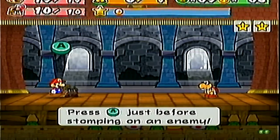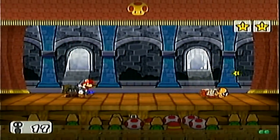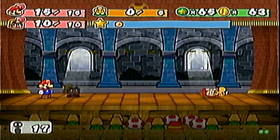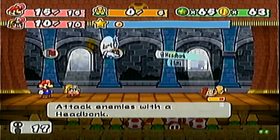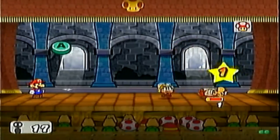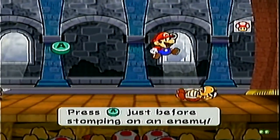I don't want to go with a hammer — I want to knock him on his back. So jump and jump. Very nice. I'll save the power block for some tougher enemies.